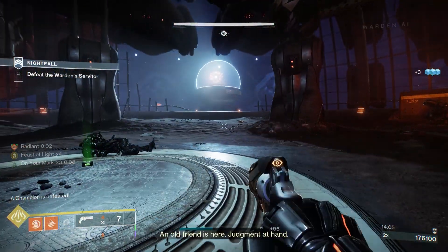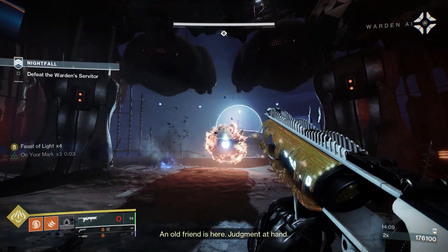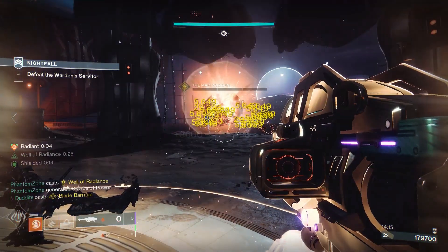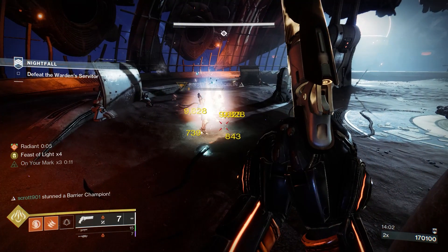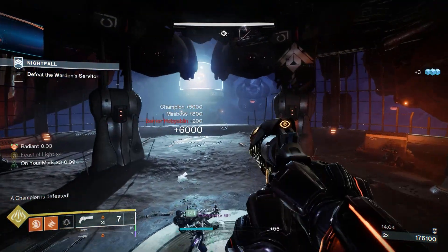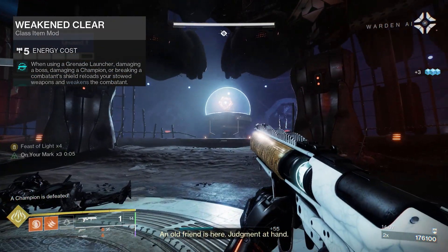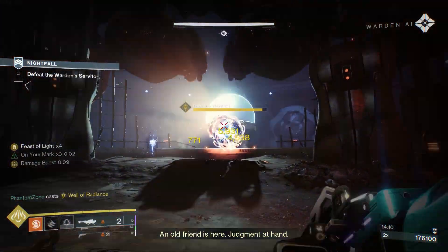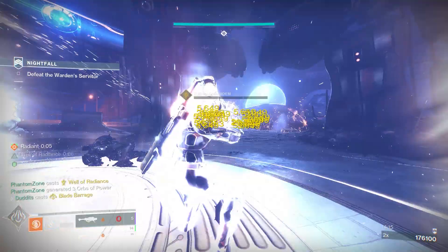What you'll notice in this clip, I have also got my Feast of Light because I'm running Star Eater Scales as well, which I'll show you a little bit more. I've added my Radiant, added the Weak and Clear, two rockets and a super. Because you're Radiant you're going to do loads of damage. Star Eater Scales overcharge your super by collecting Orbs of Power. I'm also adding Weak and Clear with Wither Horde just like so, and running a number of torches to make my weapons and super do more damage with the Feast of Light from Star Eater Scales.